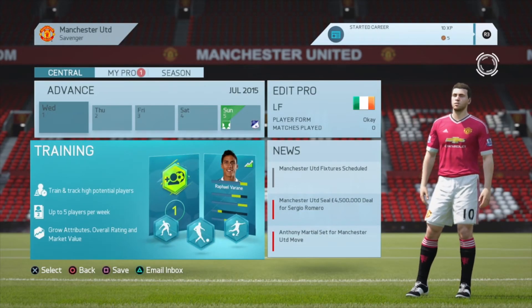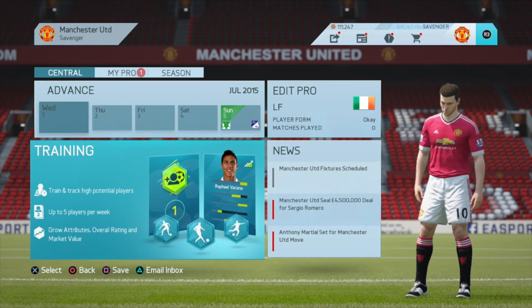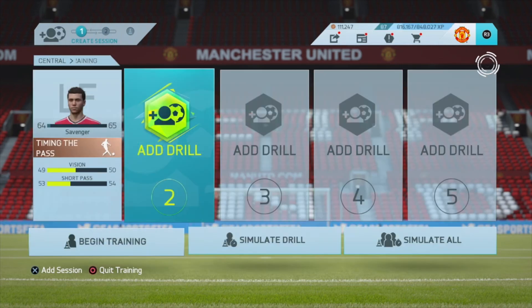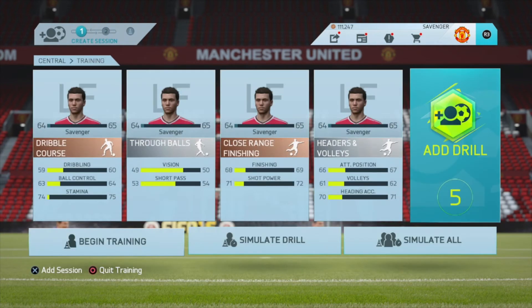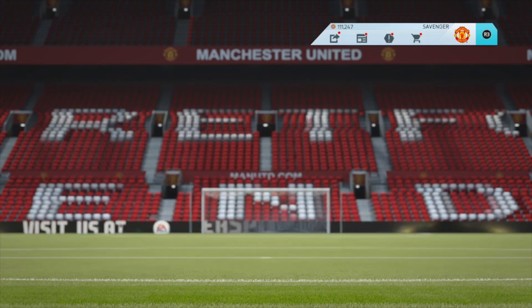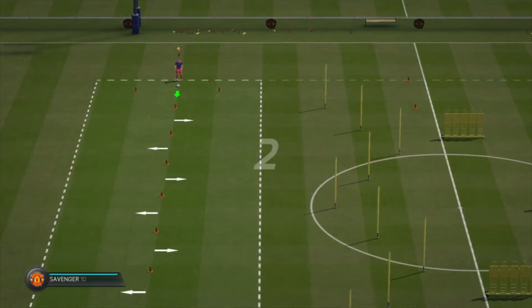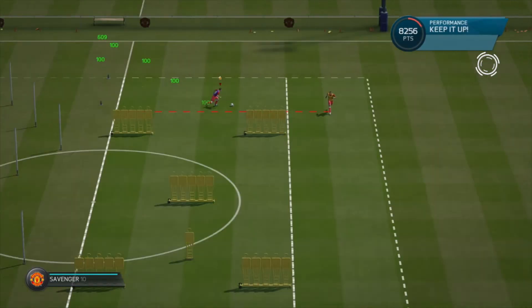You can choose to train in between game days just like in manager mode. Select a drill for each of the five slots for your player and complete the drills. Be prepared for your new pro to be a little rough around the edges here.